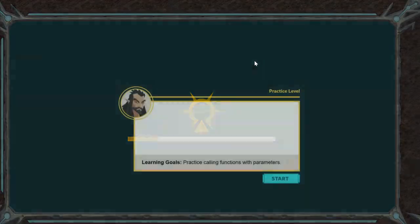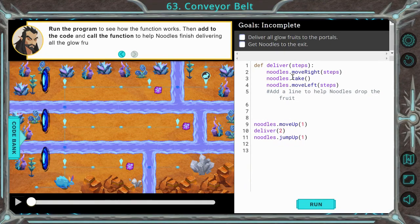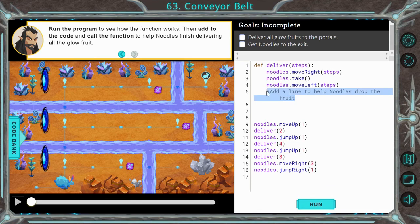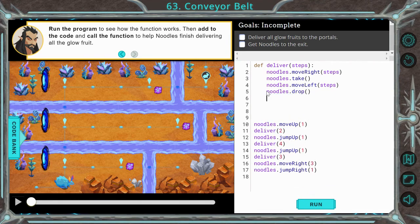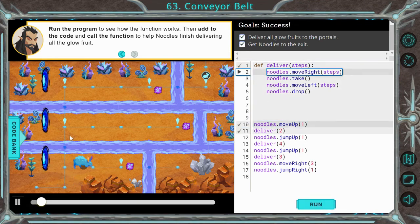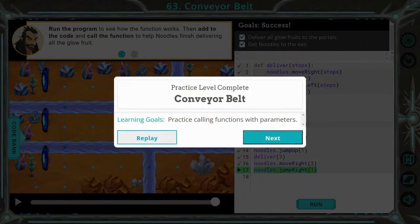Let's now move on to 63. Here at 63, you need to deliver all your fruits to the portals and get noodle to the exit. I typed all but one line of code in. It says add a line to help noodles drop the fruit — so simply noodles dot drop. Once we have that, noodles will go to get the fruit, run to the portal, and go over. It's pretty much doing it all for us, but just wants us to practice picking up the fruit and then dropping it. You'll see why this is important on the next level.